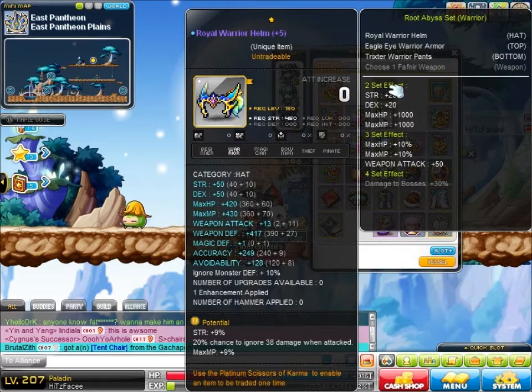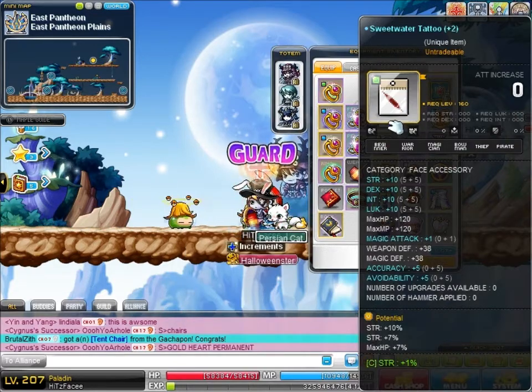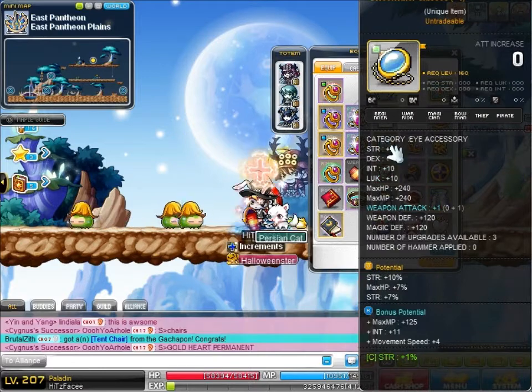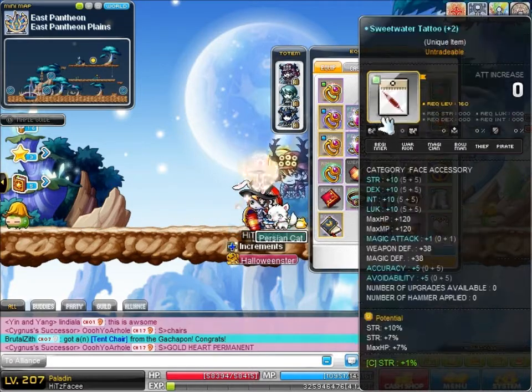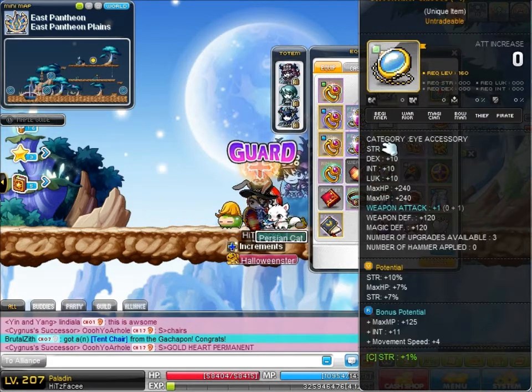Hat — I scrolled it with some Miraculous Chaos Scrolls of Goodness, and got 9% strength and about 3 cubes. Glasses — I sold a 17% luck glasses for 3 billion, and then bought these for 2.5 billion. So that was okay.